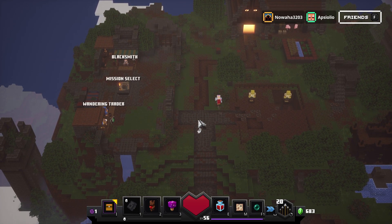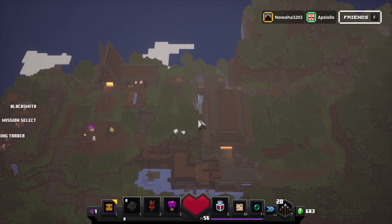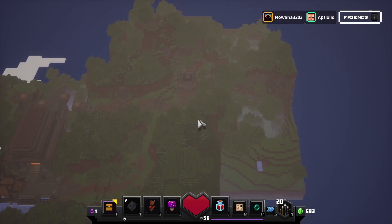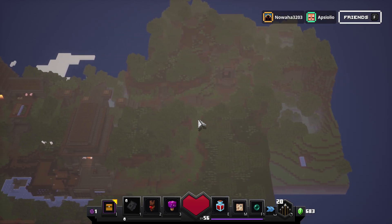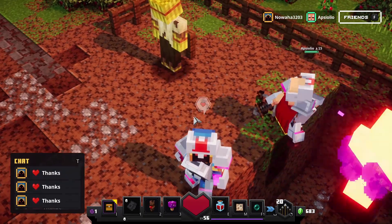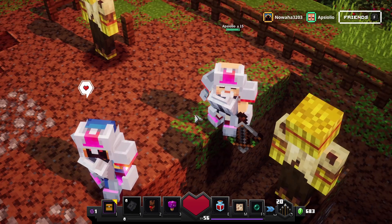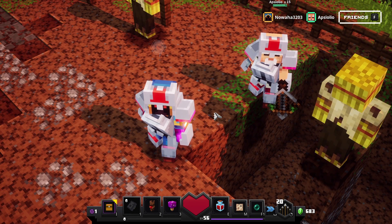For some reason, the lighting changes depending on the view that you have — it's really weird. From a weird angle it's turning nighttime. Maybe we can get a better overview shot like this — that looks pretty cool, but a bit unclear because of the fog. If you use the camera, you can also get some pretty cool close-up shots. You can take some pretty cool screenshots using this.